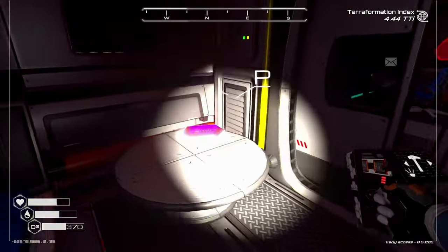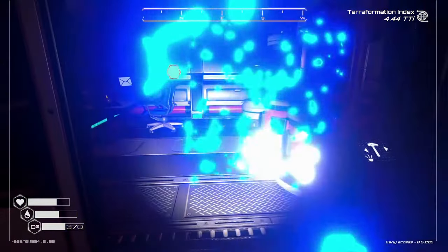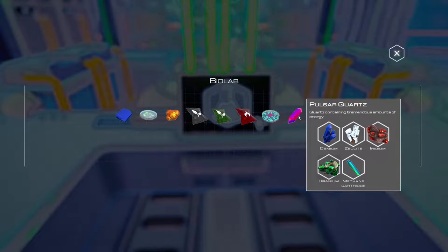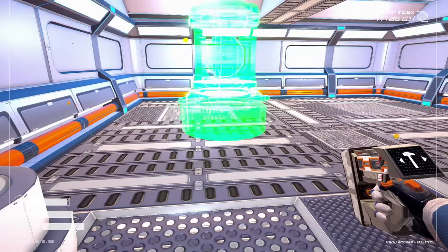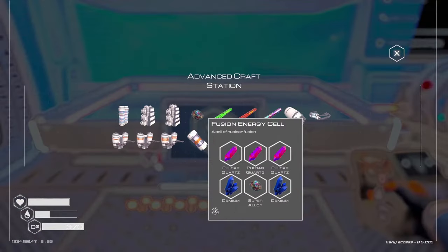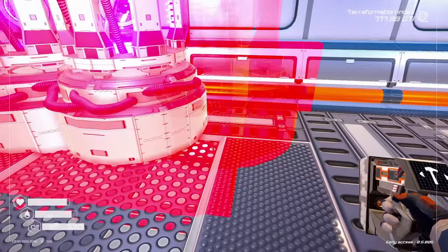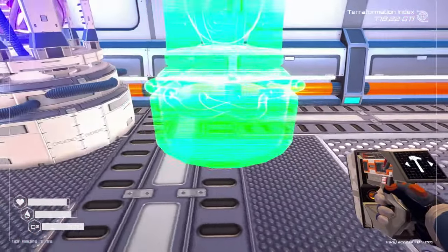Pulsar quartz is probably the highest tier material in the game right now. You have to get to 175 GTI before you can unlock it to craft it in the biolab. It also takes zeolite, osmium, uranium, iridium, and methane cartridges just to make one. On top of that, pulsar quartz is used for the highest tier stuff — the nuclear fusion generator, the teleporter, and the energy cell.